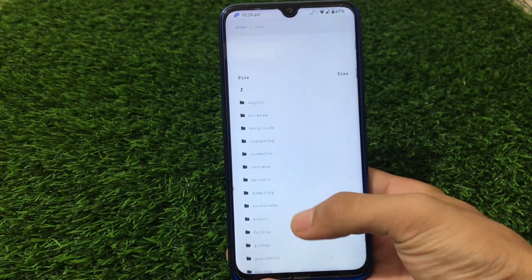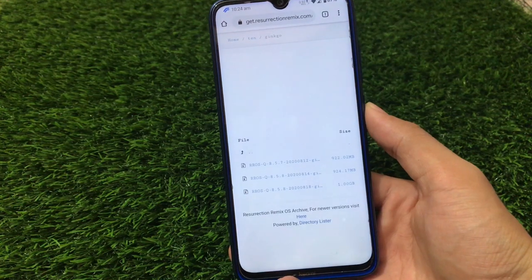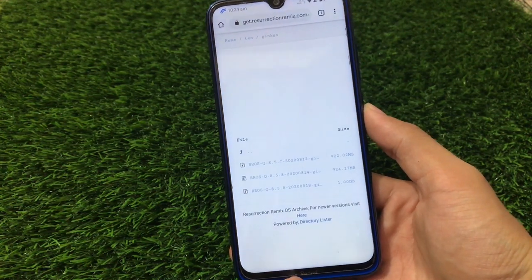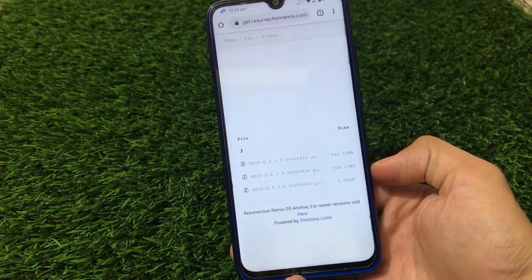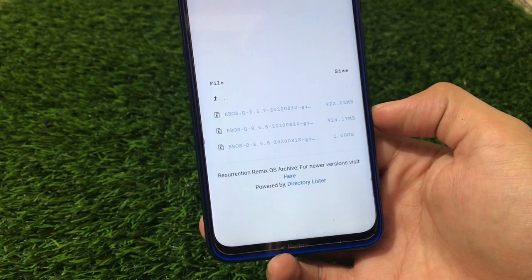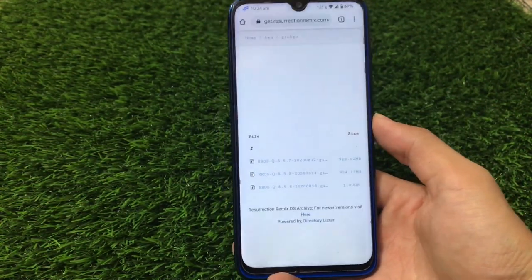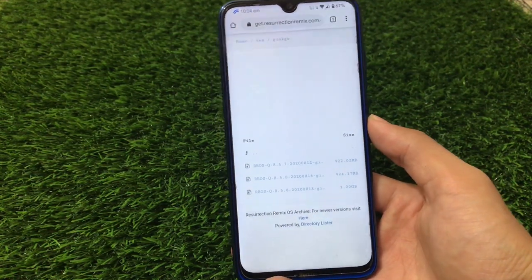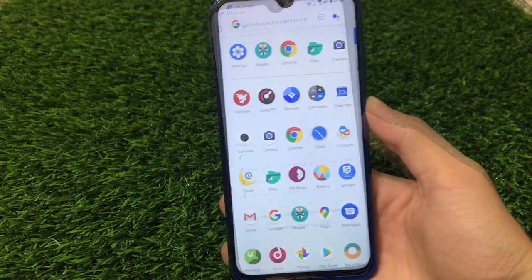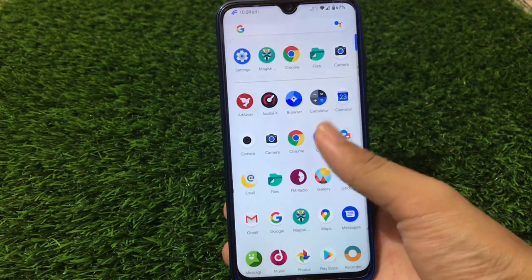You can download the build for your device directly from the list. For example, in my case, if I look at Ginkgo — which is my device — you'll see all the main files and official versions available. The latest stable version right now is RROSQ 8.5.8, which you can click and download directly, and then install the build on your device.